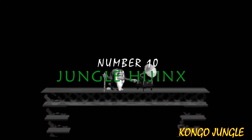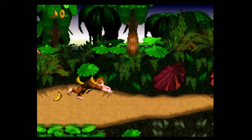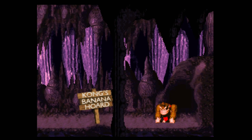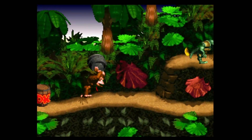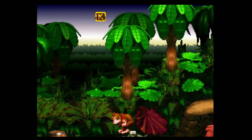Number 10: Jungle Hijinks. The level that starts out the game is number 10 on our list. When you first start the stage, into the cave just below DK's hut, that is the banana horde — it's empty now, but if you come back here after you beat the game, it is full. The level itself is pretty straightforward; it features some basic enemies such as Gnawties, Kritters, Klumps, and one single Necky. It has a nice and lovely jungle atmosphere.